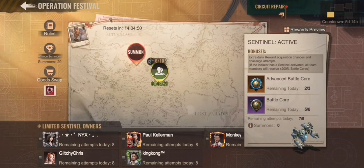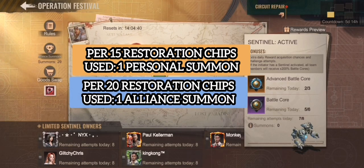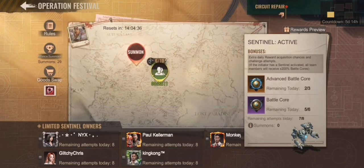Having one player in your alliance with this skin will help you in the brawling operation. The brawling operation works as follows: every 15 repairs in circuit repair gives you one personal summon, and every 20 repairs within your alliance gives an alliance summon. This helps you get the advanced battle course and the normal battle course. The advanced battle courses are unlocked when someone already has the sentinel HQ skin, and you will get more of those.